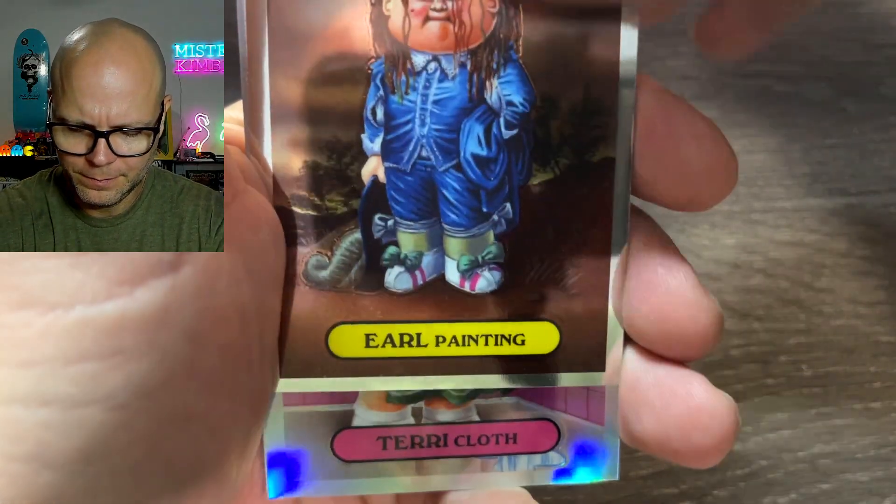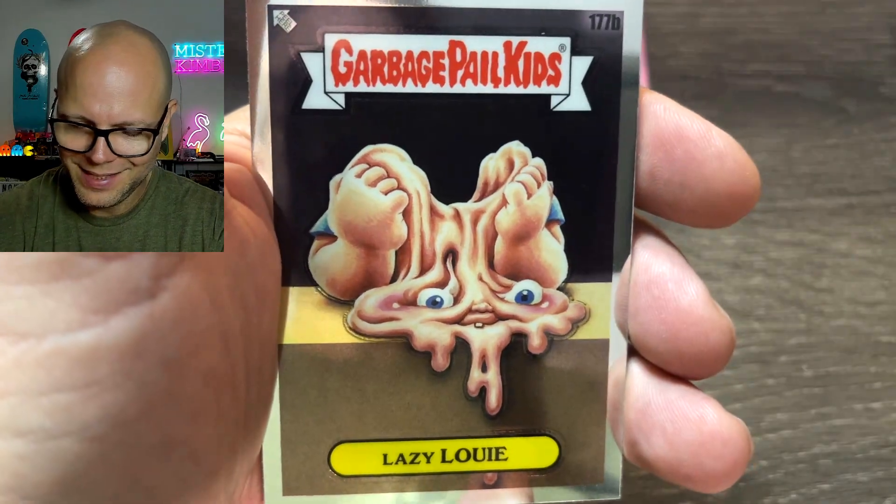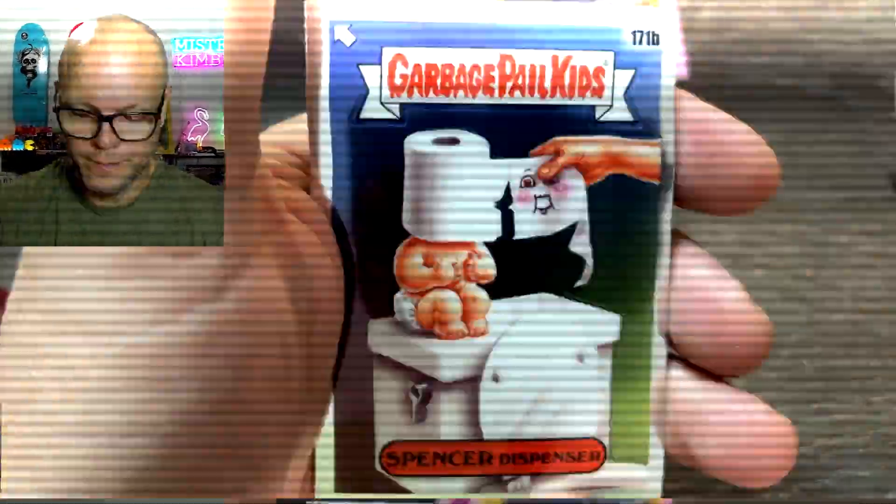I hope I pull the minimum two hits — maybe this is a super crazy loaded box and I pull more than two hits, we'll see. Earl painting a refractor of Terry Cloth, Batty Barney, Lazy Louie — this is boring. I do have a list to the side of what cards I need. Maybe I'll put some sort of checklist on the screen, maybe not. Might be a hit in this box.